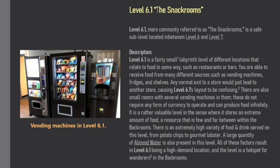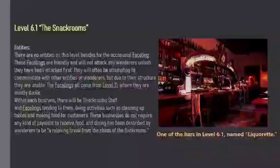There is an extremely high variety of food and drinks served on this level, from potato chips to gourmet lobster. A large quantity of almond water is also present. All of these factors result in Level 6.1 being a high-demand location, and the level is a halt spot for wanderers in the Backrooms.